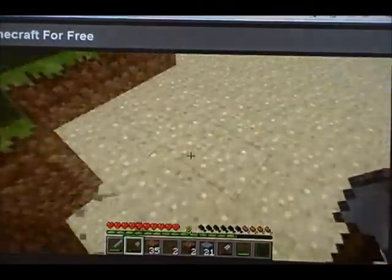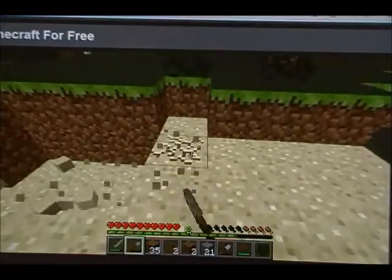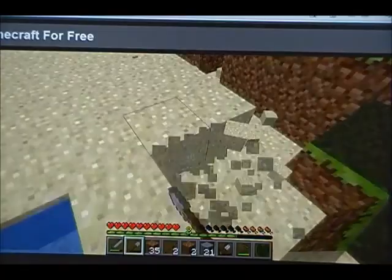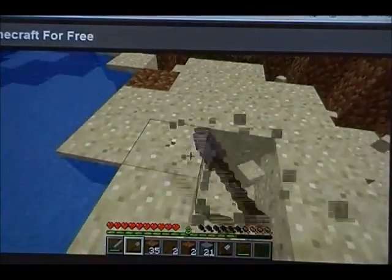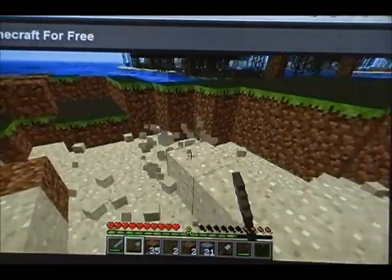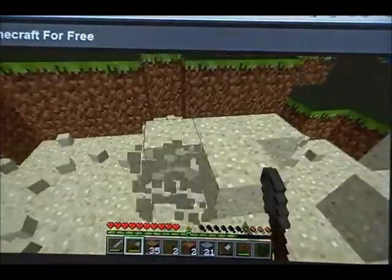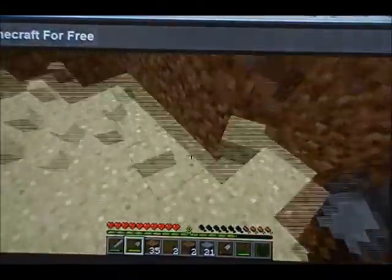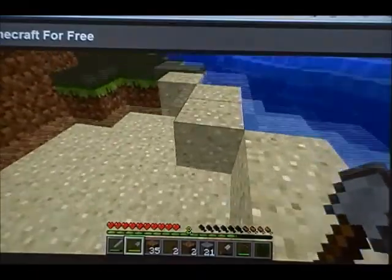I just like what you can do with sand. You can use sand to fill in blocks if you're building something, or if you need to go down into just a hole in the ground. You can use it because it falls — it has gravity. Only sand and gravel have gravity in this game.